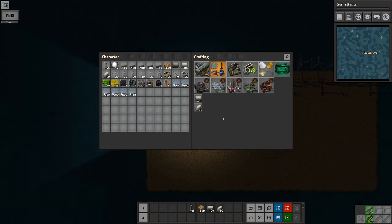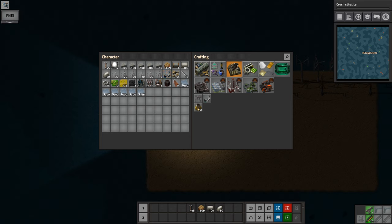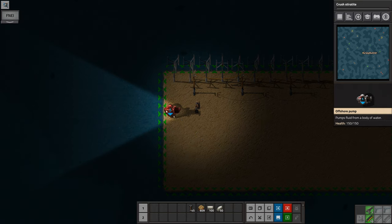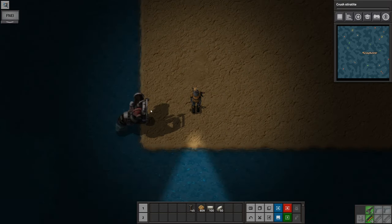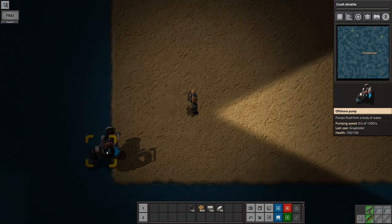So we're going to have to hand-move stuff around, which gets us started. We need one other thing, which is an offshore pump, and that will get us started. The way Sea Block works is — like Ex Nihilo in Minecraft — you get started with nothing and you have to generate those resources yourself.